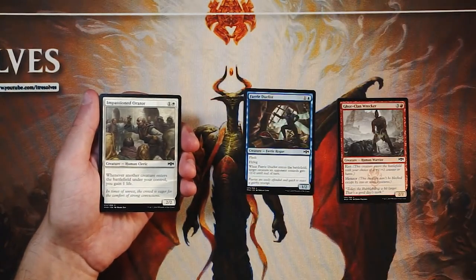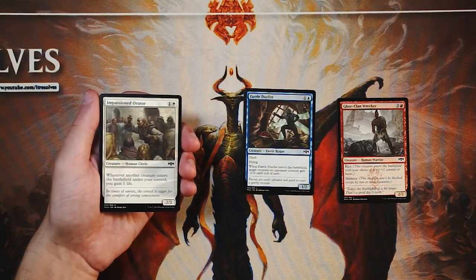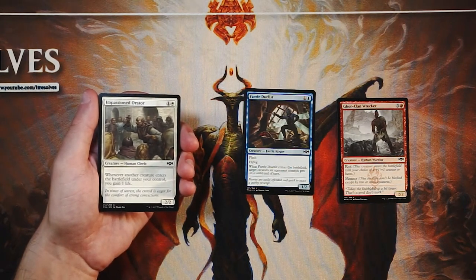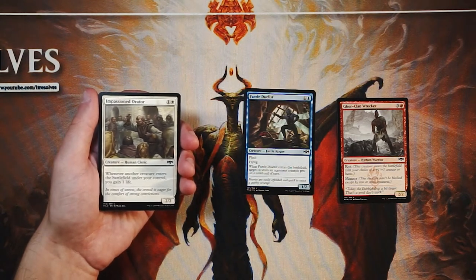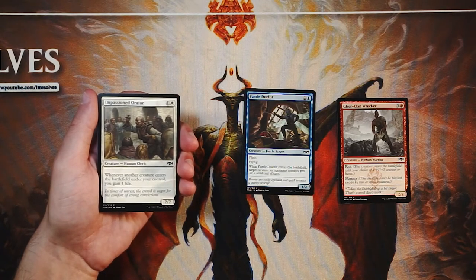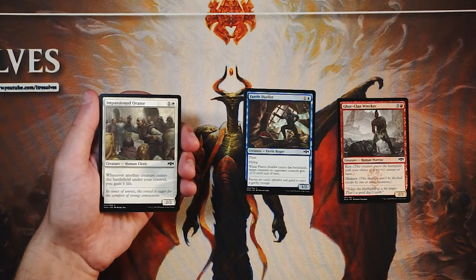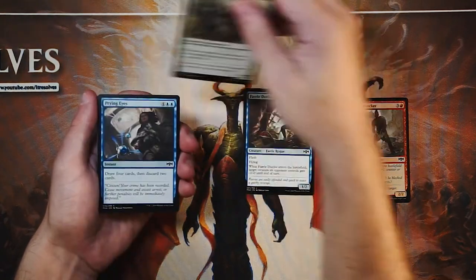Impassioned Orator is a 2/2 for one and a white. Whenever another creature enters the battlefield under your control, you gain a life. This is very Selesnya tokens-esque — it focuses on the green-white play-a-bunch-of-creatures strategy and hopefully gain a decent amount of life. We actually saw this in a couple of constructed decks focused on that life gain strategy and it was fine. It's a 2/2 for two — a bear with a little bit of incidental life gain upside. I don't think it's a great first pick by any means.